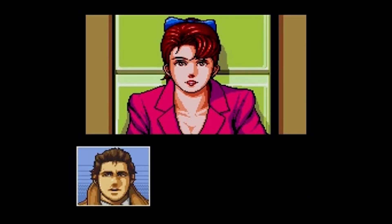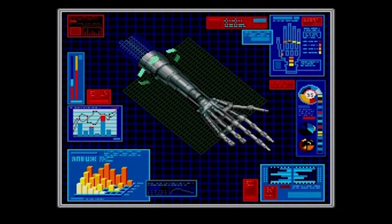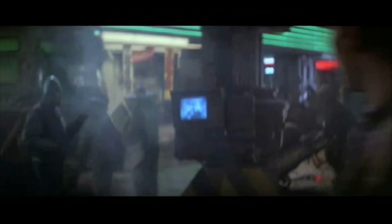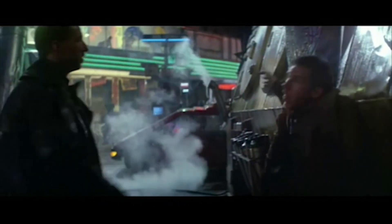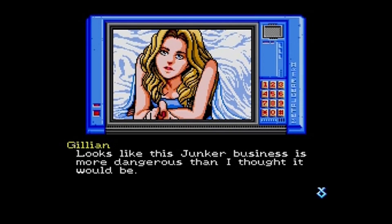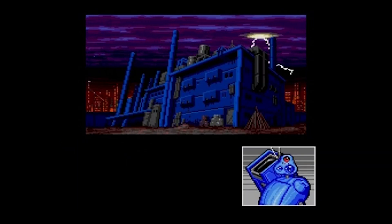The story of Snatcher placed you in the shoes of Gillian Seed, joining a task force called Junker to combat the titular Snatchers. These Snatchers will kill their victim and then take their body and meld seamlessly back into society. There's been a large outbreak of these cases in the new Kobe city, the place you're being sent to. Like many characters, you have amnesia, and a weird connection to the Snatchers that is not yet known. And if all this sounds just a tad bit familiar, you may have seen the movie Blade Runner — it is very clear this game not only for the story but aesthetically takes quite a bit from it. Like Kojima would become known for, the story is deep and complex, but could also be completely goofy and have fun with itself, like the scene in the club with all the Konami characters.